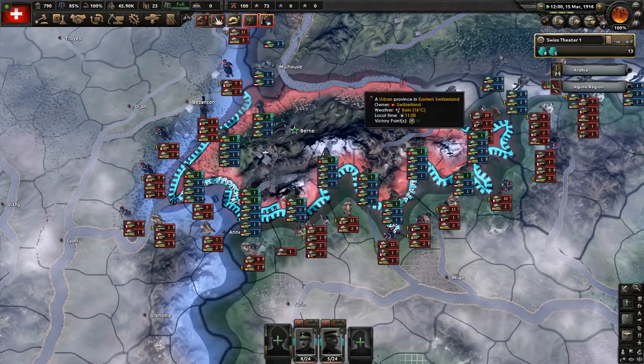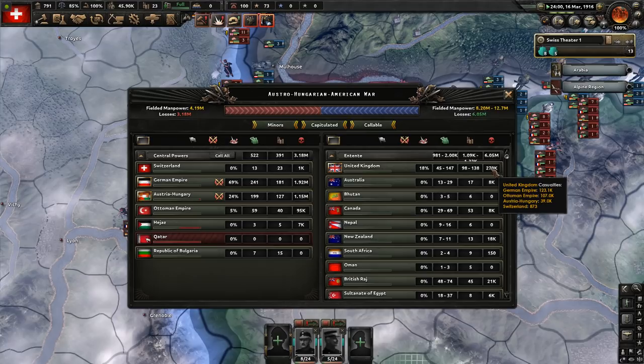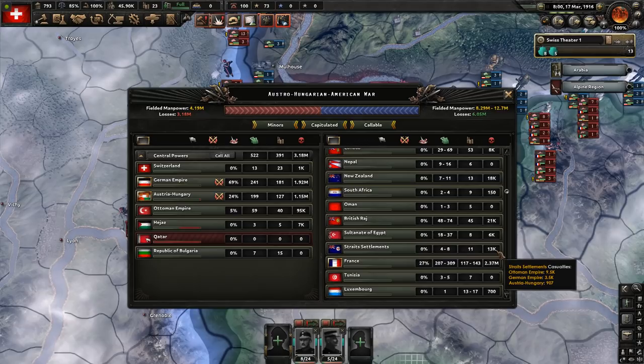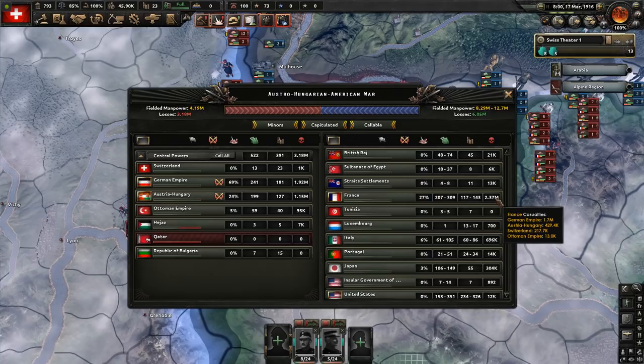We're now about a month after the end of the previous part. The fighting is just about dying off — the Entente eventually gave up on their offensive. Looks like we lost about a thousand troops in the fighting, not too bad. We've got fifty thousand or so to spare, so we can fill in those reserves easy enough. We've killed quite a few French — over 200,000 — and it's a similar deal for the Italians, our other main opponent.